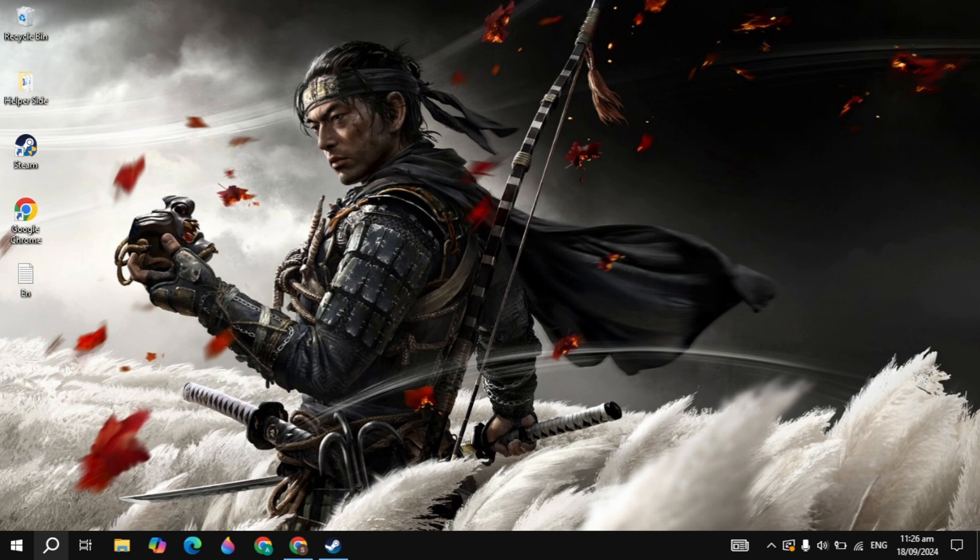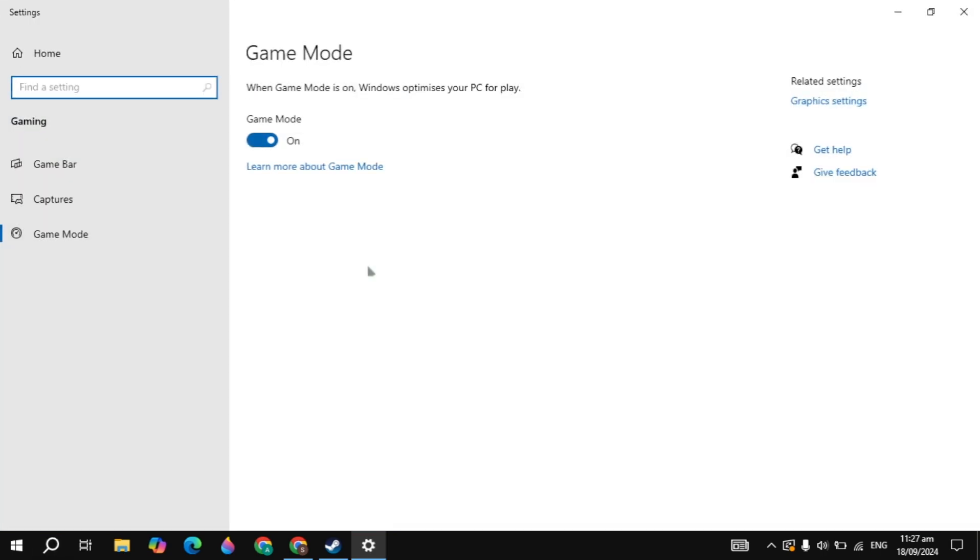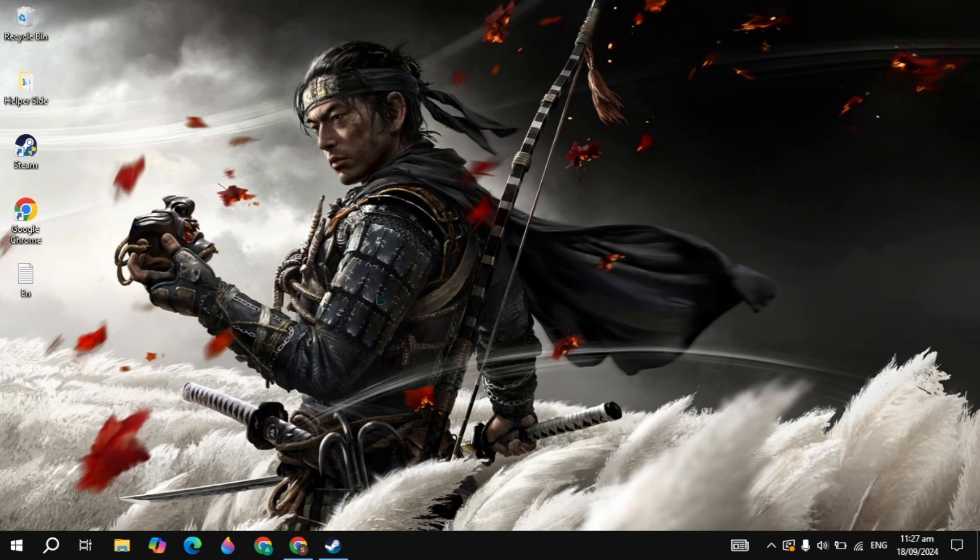The next solution is to turn on the Game Mode settings. Go to the Windows search, type Game Mode settings, and open it. Just turn on Game Mode. When you are in the game, this Game Mode setting will close all background processes, which will prevent any kind of lag or crashing problems. After that, close it.